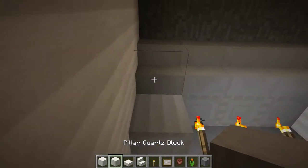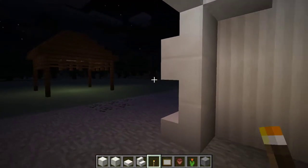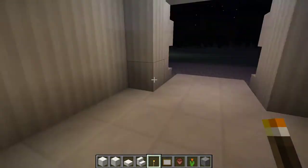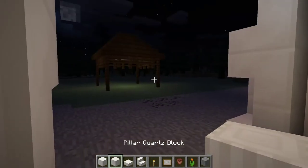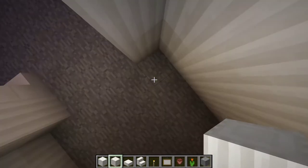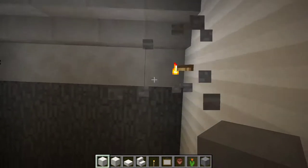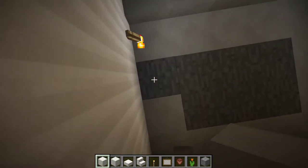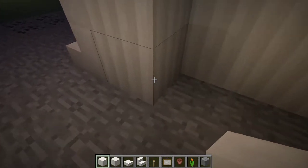This needs a pillar. Then those torches go like that, I believe. I'm going to quickly check back. We put the pillars all the way down behind here. That's what I thought.